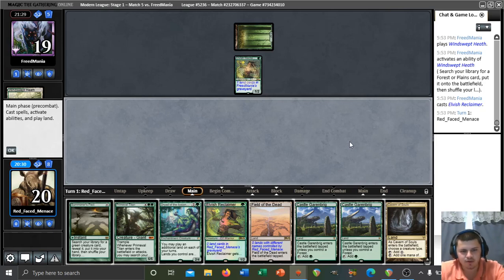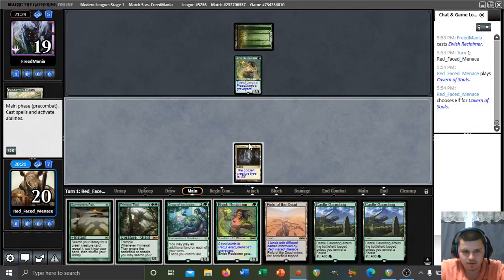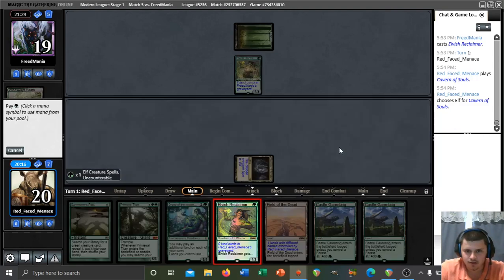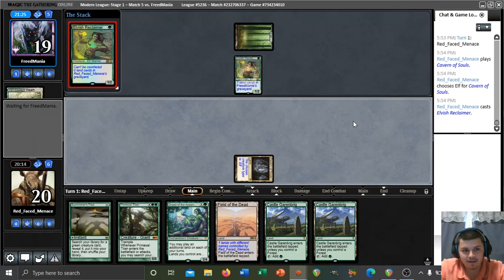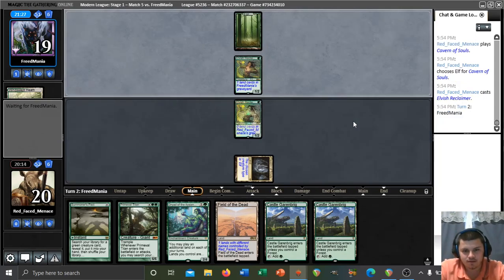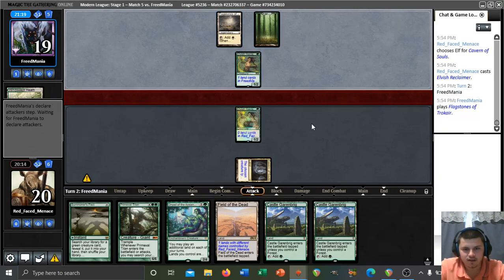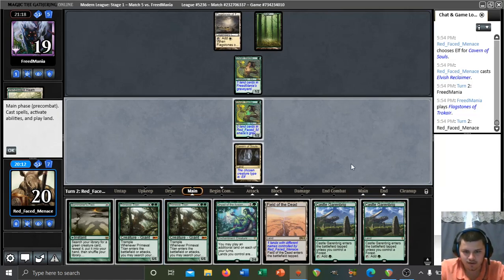We can actually play Reclaimer on turn one here. Let's get our Reclaimer into play — we'll name Elf. They got a turn one Reclaimer too, well I do too although I have to click the mana unlike them. They have Flagstones to go with the Reclaimer so they're dangerous over there. We've got a redundant Titan.